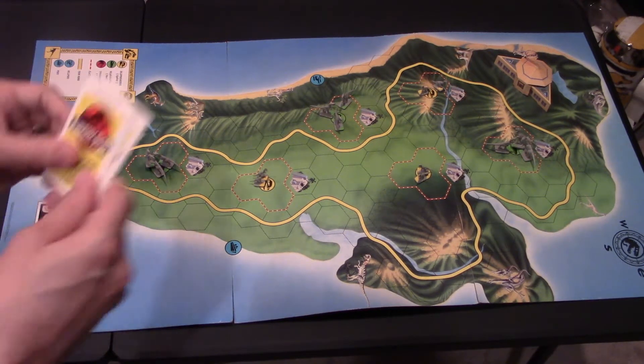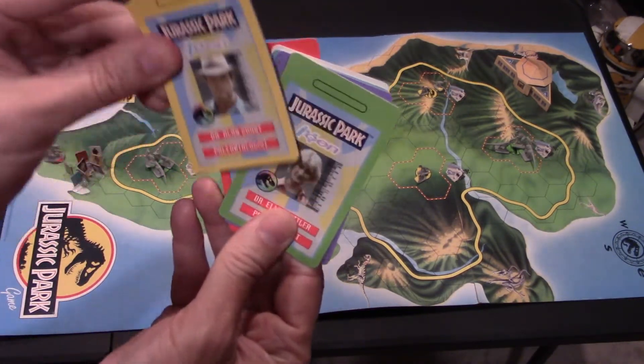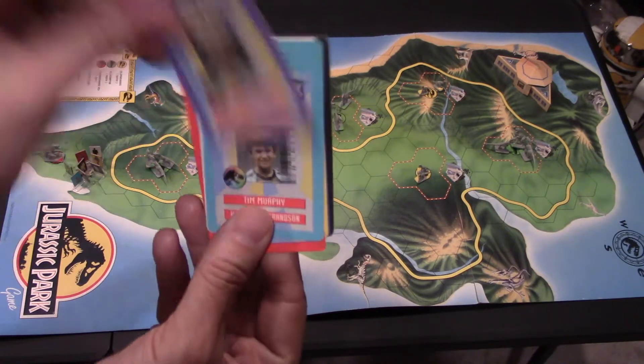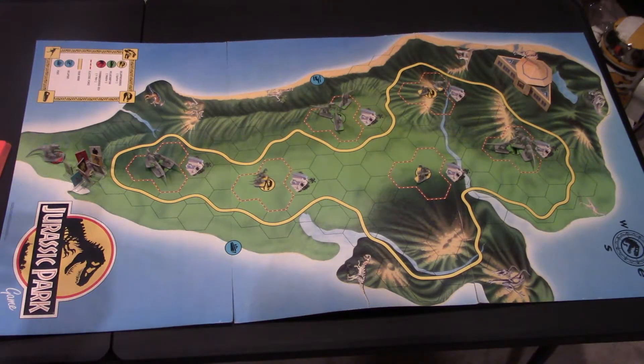You're going to choose from these awesome visitor passes here. You flip it over and that's the character. You just choose either at random or you choose your favorite person from the movie and you get to play them. There are tons of players you can be in this game, and you're going to pick one — that's who you're going to be.